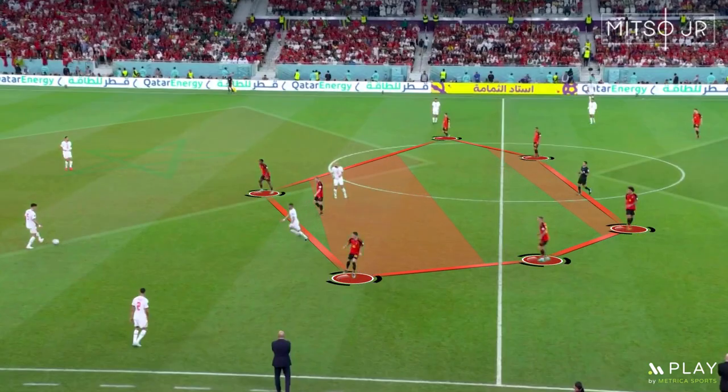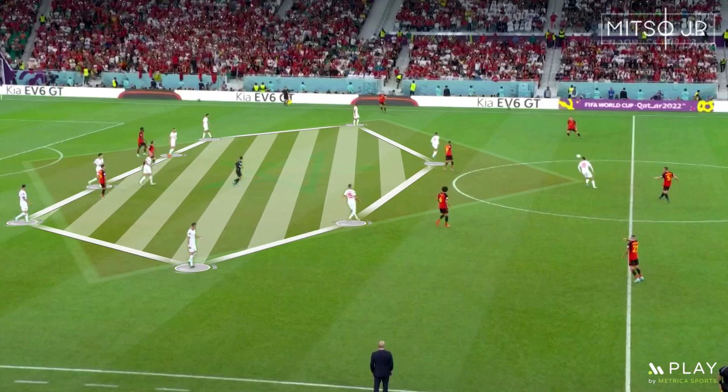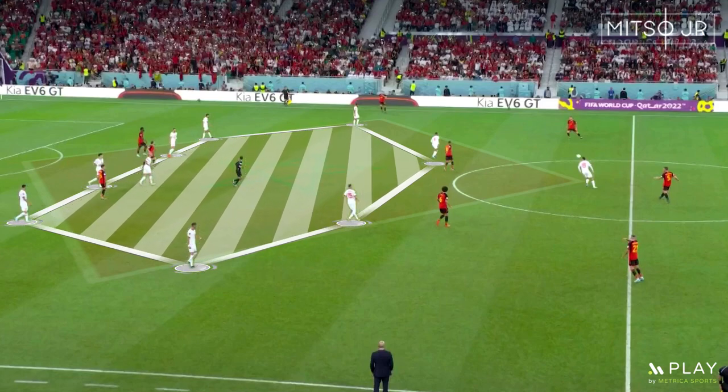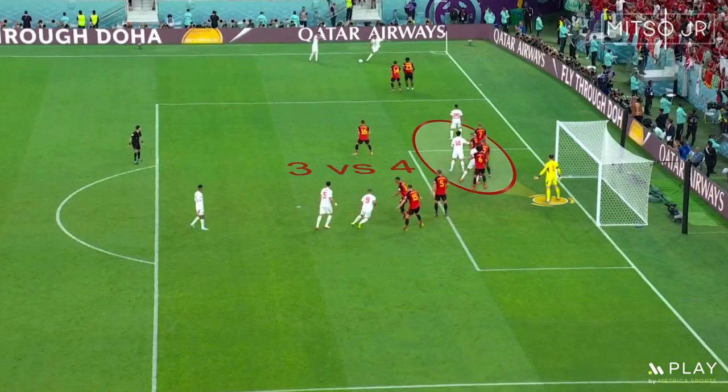Belgium's lack of high pressure caused many problems, as the team was not using a low block. Using a medium block without applying any pressure forced them to concede multiple attacks. The alternation between keeping a medium block, conceding play for a little to give players recovery time, and then applying very high pressure is what made the difference for Morocco in the second half — pressing in a 4v4 situation while marking all other forward passing options.